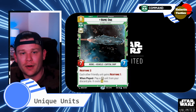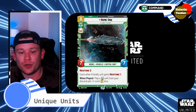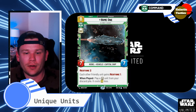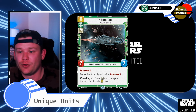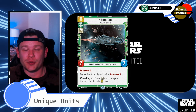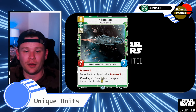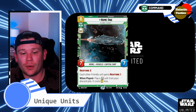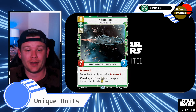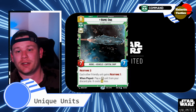Home One — one of those big capital ships for our command side. It's 8-command, heroic, 7-7, Rebel Vehicle Capital Ship — the ships are also Rebels. Restore 2, and each other friendly unit gains Restore 1, so it works nicely with Admiral Ackbar. It's a nice way to kind of build back up and possibly steal the win, because you only need to defeat one other opponent. Swing with Home One after dropping Antilles, restore up a little bit, do a few more swings in that same turn. It's legendary, with a lot going on — when played, play a heroic unit from your discard pile and it costs 3 less, so you could get Wedge Antilles back on the field. Home One is definitely a sweet endgame sweeper.